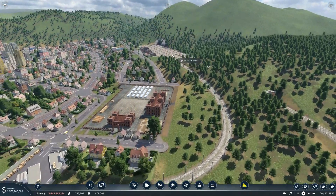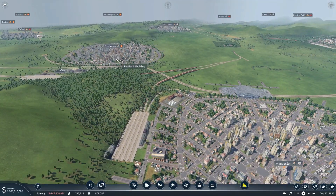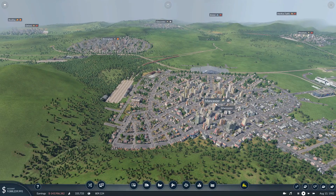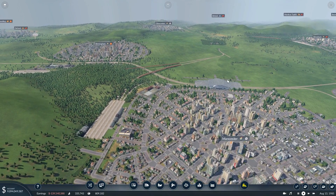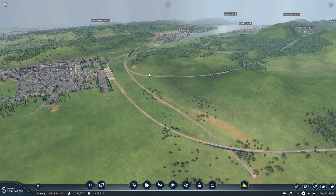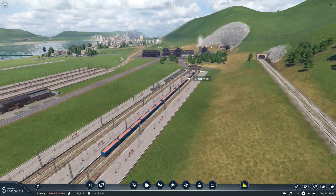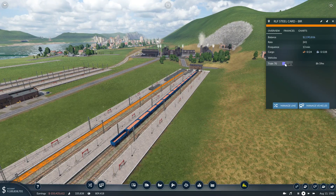We're pretty much running out of goods everywhere, so we can't even keep up. Birmingham and Manchester are severely short — 18 and 216, that's really bad. This steel mill over here should be saying we need a crap ton of stuff, because we need to make a ridiculous amount of steel.